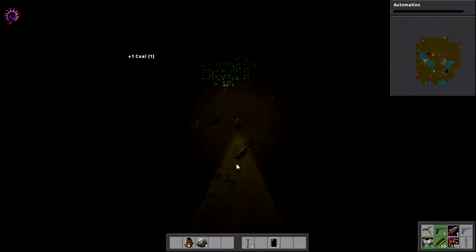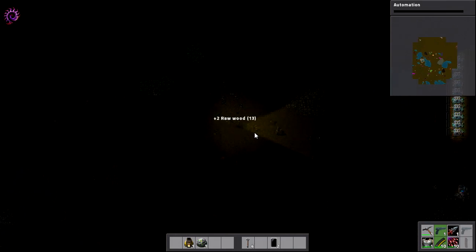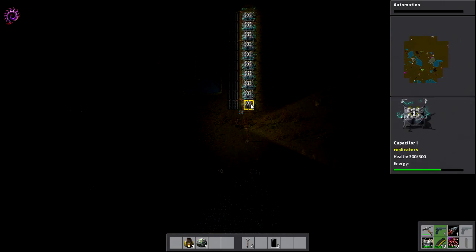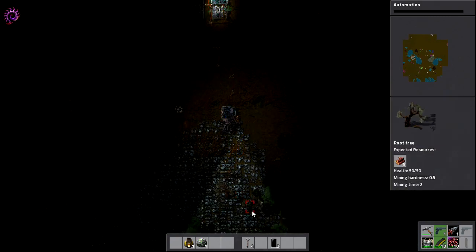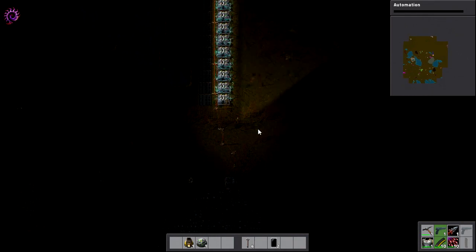Let's create a wooden chest to store all of our coal in. The order that you research things is quite important, actually — there's a lot more technology to deal with, quite frankly. And we should be processing iron plates now. Awesome — I'm happy with that. That is pretty darned awesome. So we've got iron plate production online.